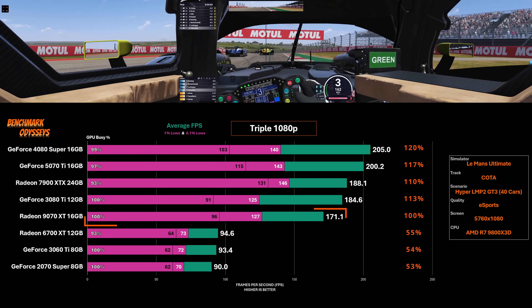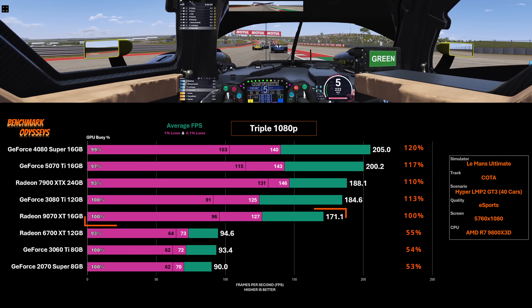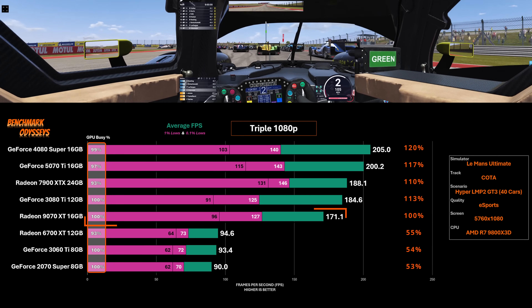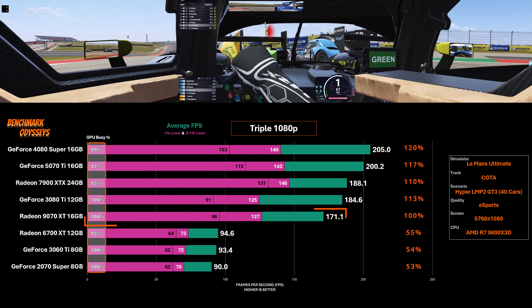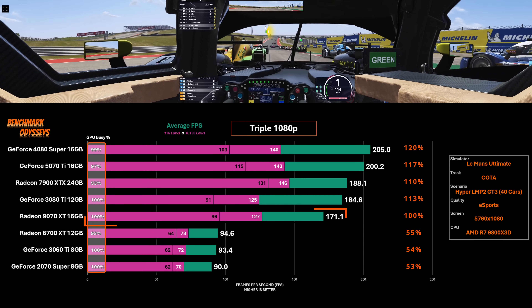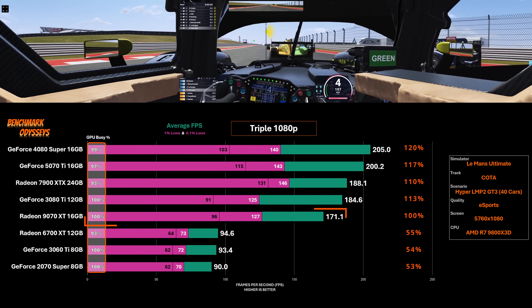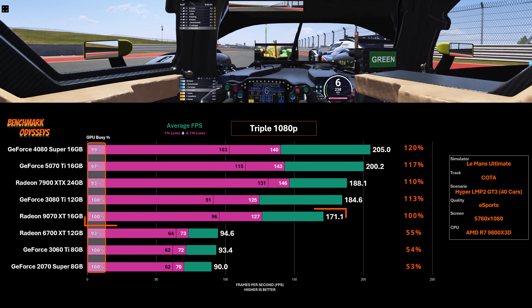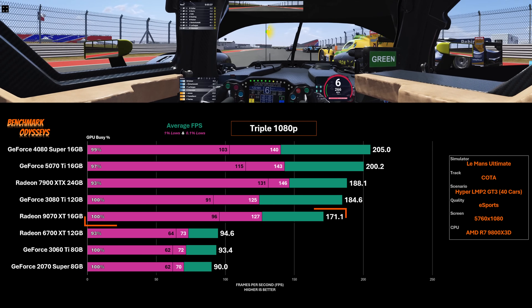I haven't talked much about GPU Busy yet, which is shown on the left-hand side. That represents the percentage of time during which each frame is being created that the GPU is doing meaningful work. I've noticed with LMU this is a bit misleading — it's good as an indicator to go investigate further, but taken by itself it's just not enough.